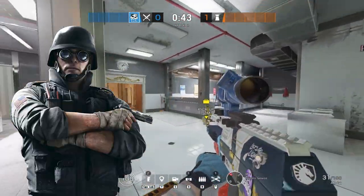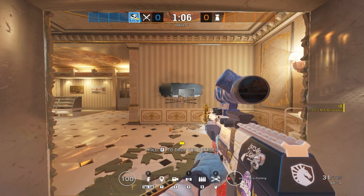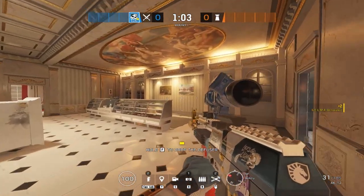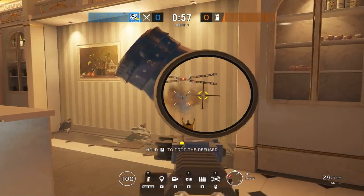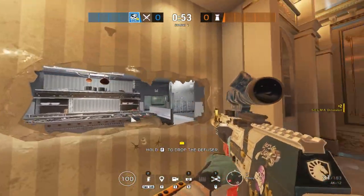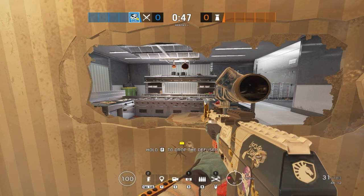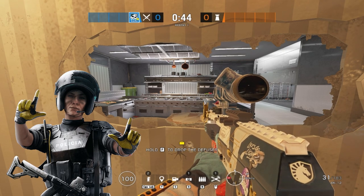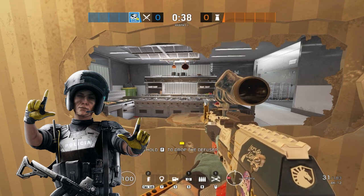Ace works similarly to other hard breachers like Thermite and Hibana. What makes Ace arguably the best hard breacher is that he's more efficient at opening vaultable holes. If you want to make a line of sight without the enemy being able to walk through it, throw a Selma at the wall and shoot the bottom part before it detonates. You can also throw the gadget directly at a Mira mirror — since Mira's black mirror only works from one side — taking her out safely from a distance. Just be careful, as enemies might try to catch you off guard as you open walls.